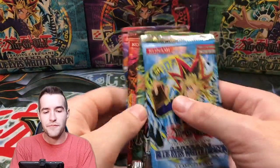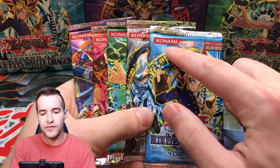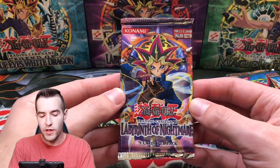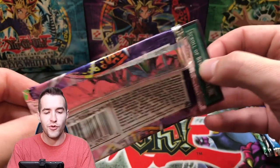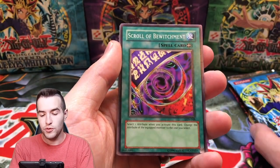We have five packs right here — 2003, so they've got the new Konami logo but still pretty old, 18 years old at this point. Let's start off with a Labyrinth of Nightmare. Can we pull an epic Cyber Jar or Magic Cylinder? We could also pull the Dark Necrofear or the Last Warrior from Another Planet.